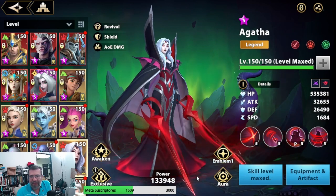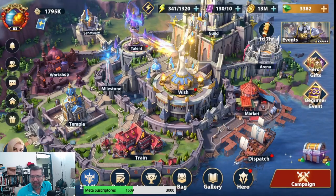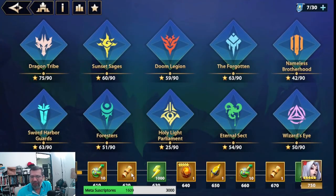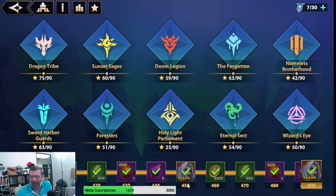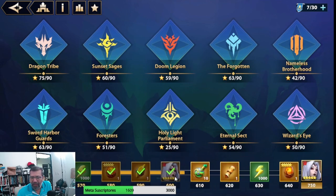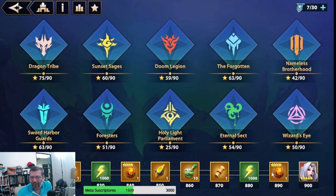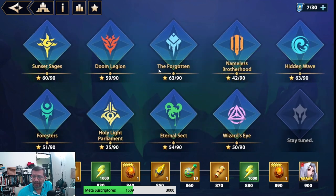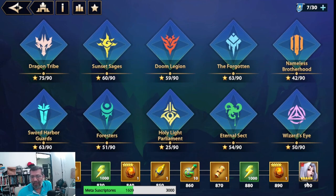Basically due to my own laziness because I hadn't gotten around to clearing the Faction Abyss stars. In case you didn't know, Agatha is a character that can only be obtained in the Faction Abyss by completing stars. The first copy is given at 450 stars and the second at 600. These were all the stars I managed to get across all floors to reach 605 points and have her at Exclusive 1.